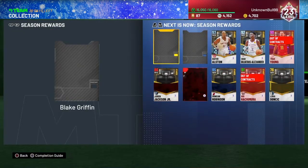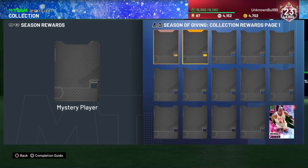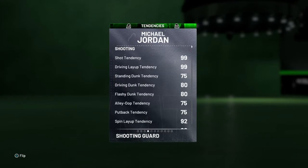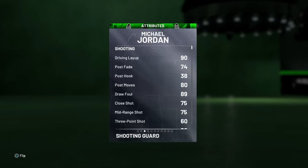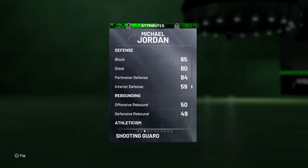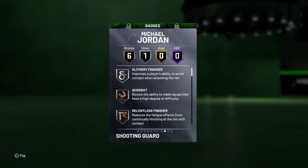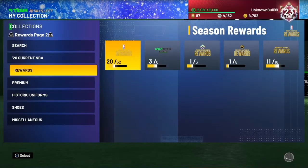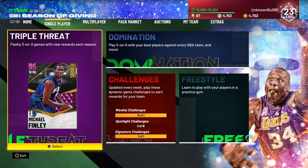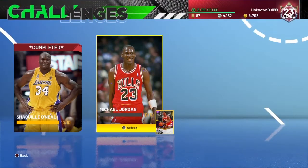Especially if you already have a Ruby, Amethyst, or Pink Diamond Michael Jordan. But he does have a 90 driving dunk, and that's really all you need for Michael Jordan. His badges aren't great, but it's an Emerald card, so of course. This card is basically just here so you can complete the spotlight challenges.